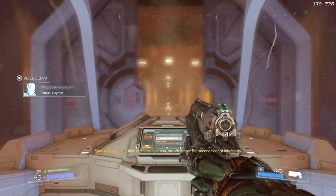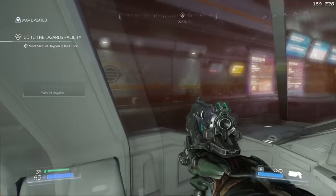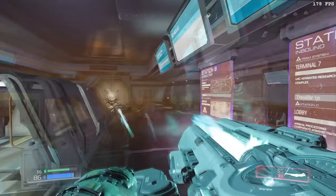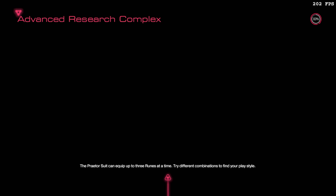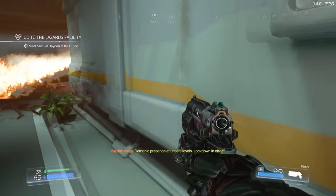Near the start of the level, we're going to load from checkpoint, which resets all the enemies in the area. This is done because there's a mancubus around the corner who attacks the possessed in the area. We're going to perform a glory kill clip on one of these possessed, so ideally we want to make sure the mancubus doesn't kill it. With some precise positioning, shooting, and a missed fireball from the mancubus, Seeker is able to easily perform the glory kill clip and put us out of bounds.